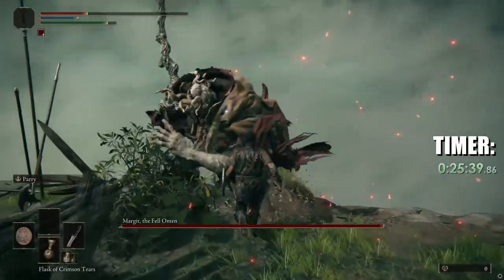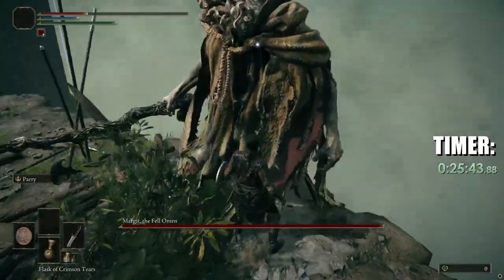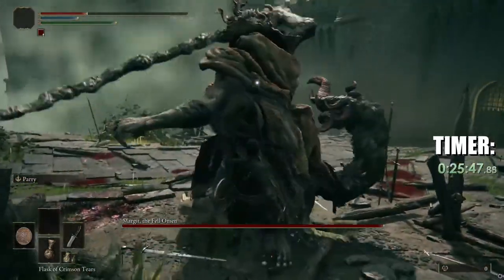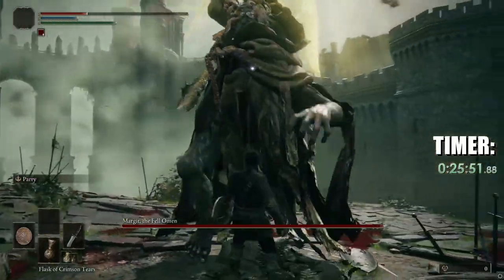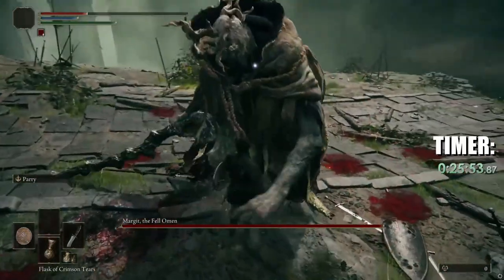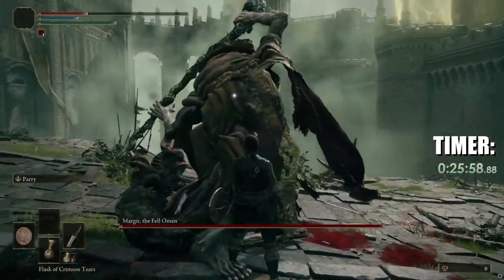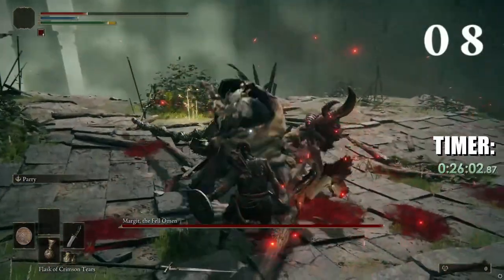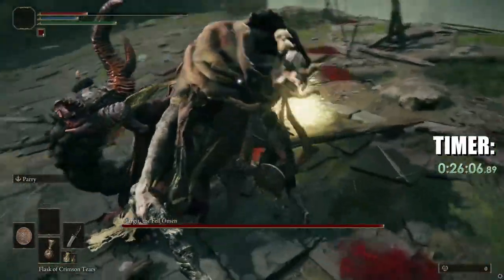First off, try sticking to Margit like glue. You want to be up close and in front. Don't bother attacking right now — this is about practicing parries and learning the skill. This also helps reduce the frustration of dying to Margit. Plan to lose because it's part of the process. See how many parries you can get before a death. Counting the parries out is helpful for focusing, but not if it's making you anxious.